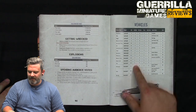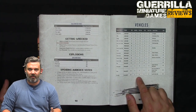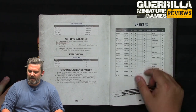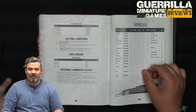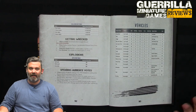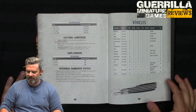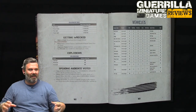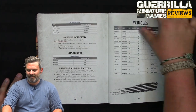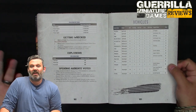From there you get your hull — how many hit points it has — its handling, which is how many dice it rolls to perform maneuvers like speeding up, slowing down, sliding, and spinning. Its maximum gear, so how fast it can go, which means how many times it gets to move per turn. Number of crew limits how many guns you can fire. And build slots — how many empty rooms there are to build stuff into on the car — plus any special rules like a jet engine, roll cage, and so on.